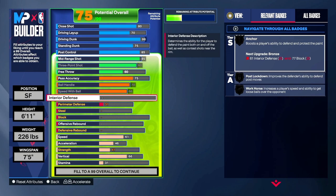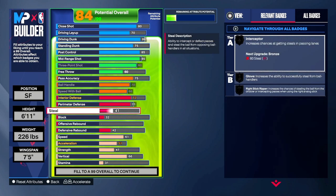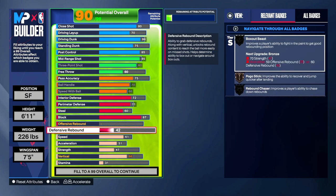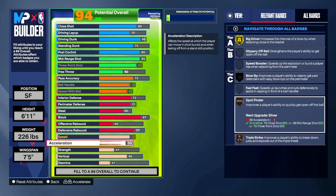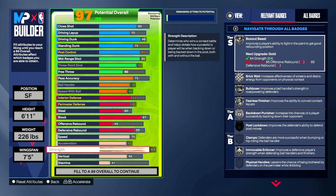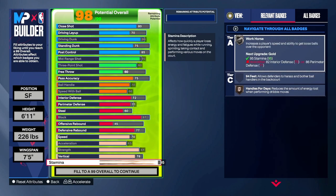Defensively you're not a slouch but you're not the best either — you're right there in the middle. Interior defense we're gonna go up to a 72, perimeter defense we're gonna go up to a 71 giving us Challenger on bronze. Steal is going to be a 60 so that way we get Interceptor on bronze. Block is going to be an 87 so we can get Anchor on silver. Defensive rebound is going to go up to a 77, and offensive rebound is going to go to a 45. Speed is going to be a 70, acceleration is going to be a 65, strength is going to be an 84 — you're not going to get bullied going to the paint. Vertical 78.